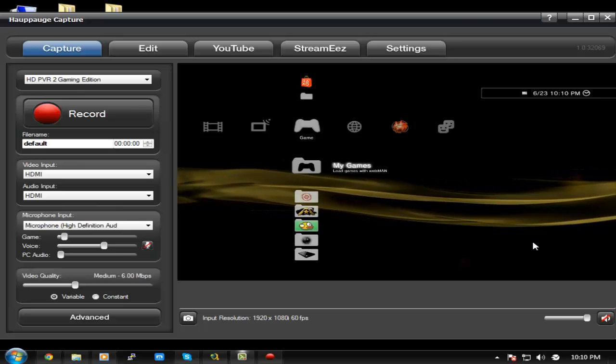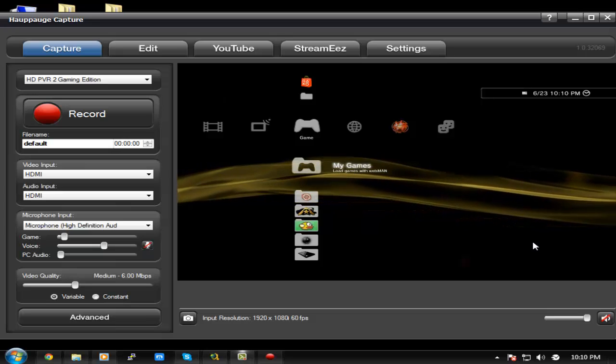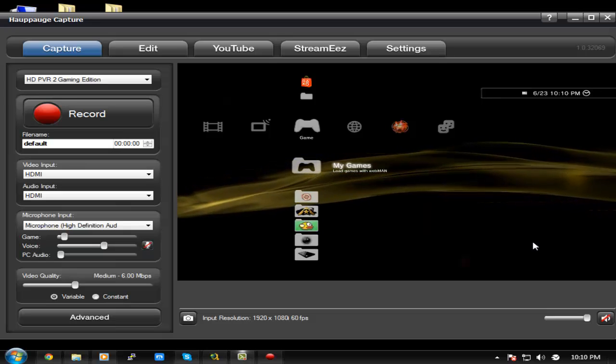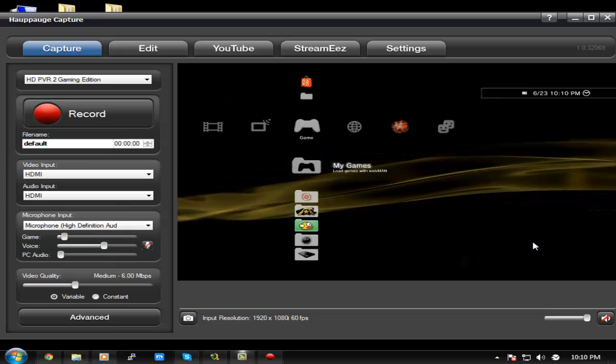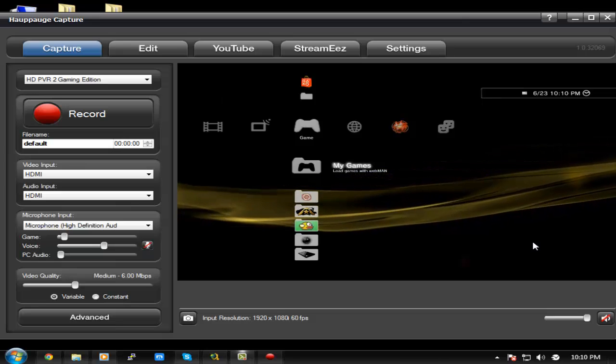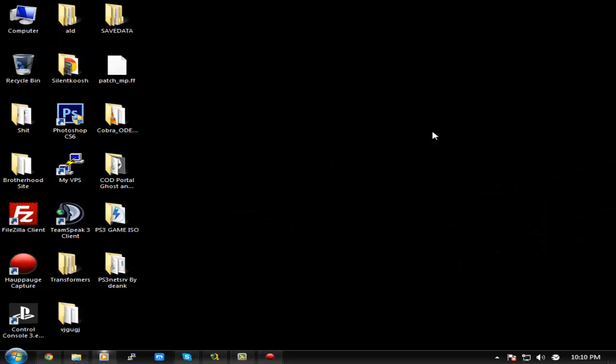Hey guys, how's it going? It's Odar here, and today I'm bringing you a new video on how to load games from your computer onto your PlayStation. This does not involve FTP-ing, external hard drives, or anything like that. To start off, you're gonna make a folder on your desktop — it can be an ISO or just a normal folder.